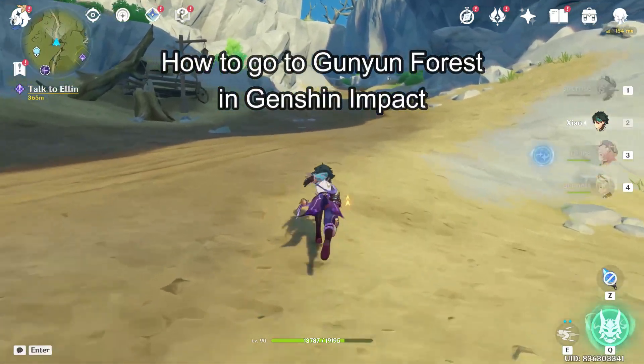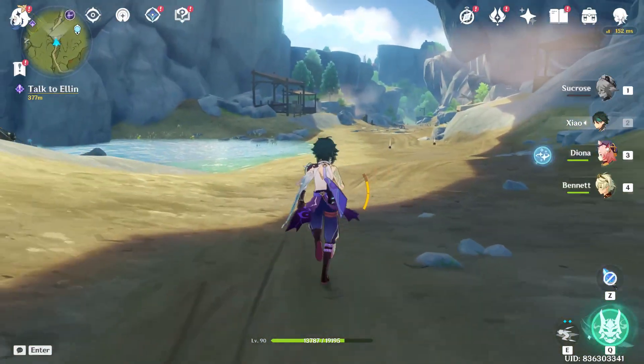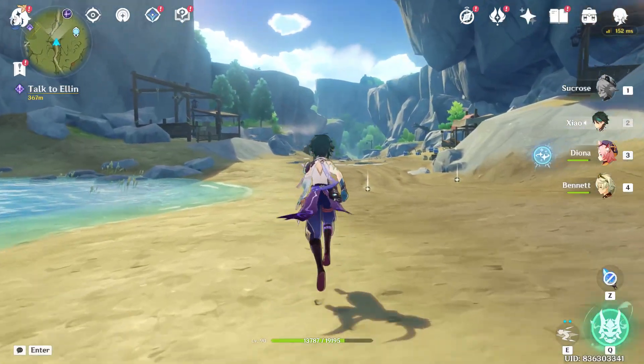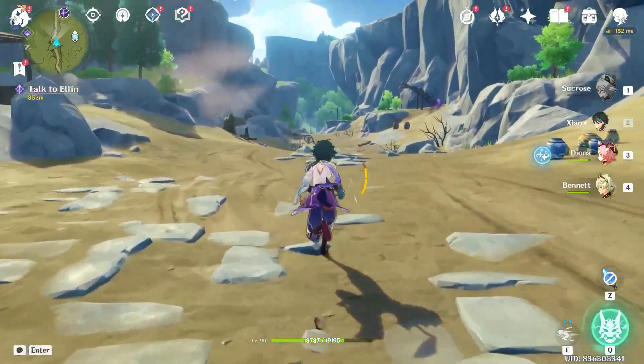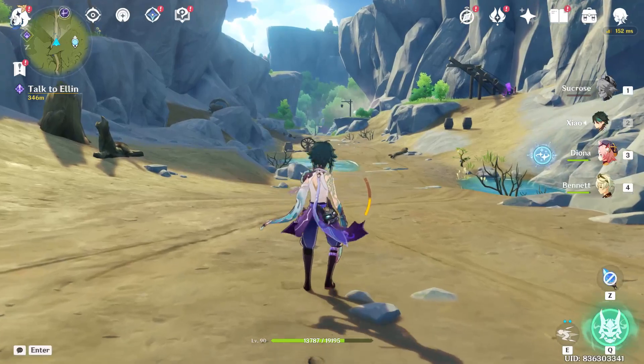Hello guys, welcome back to our channel Apple Gaming. In today's video I will be teaching you guys how to go to the Goonjong Forest on your game Genshin Impact. At first, just launch your game through the Epic Games launcher, and as you launch your game, all you have to do is press M on your keyboard to take out the map.